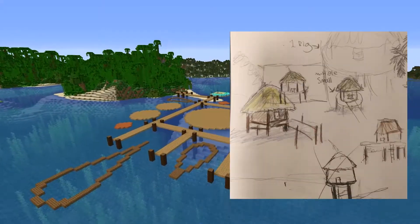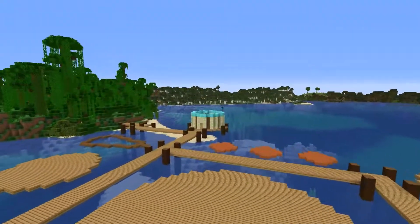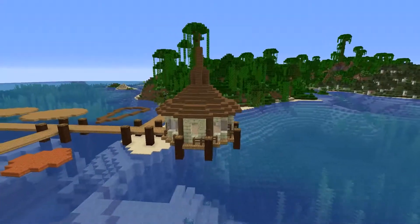Once I finished the outline, I started to build the first boathouse. I used a combination of endstone, endstone bricks, spruce planks, and stripped spruce planks. I also added some soul lanterns and dark oak leaves just to add a pop of color.